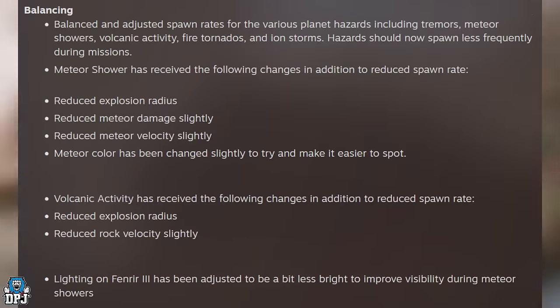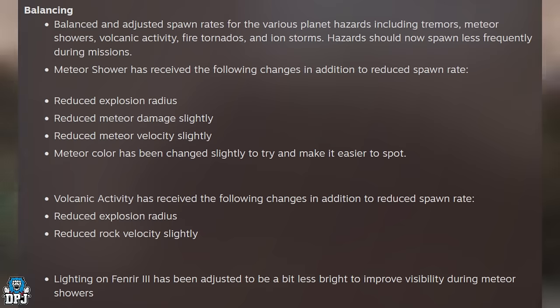Balanced and adjusted spawn rates for various planet hazards including tremors, meteor showers, volcanic activity, fire tornadoes, and iron storms — hazards should now spawn less frequently during missions. Meteor showers received the following changes in addition to reduced spawn rate: reduced explosion radius, reduced meteor damage slightly, reduced meteor velocity slightly, and the meteor color has changed slightly to make it easier to spot. I die so many times from these things — it's unbelievable. Volcanic activity has also received reduced explosion radius and reduced rock velocity slightly. Lightning on Fenwar 3 has been adjusted to be a bit less bright to improve visibility during meteor showers.